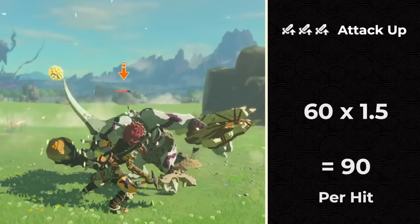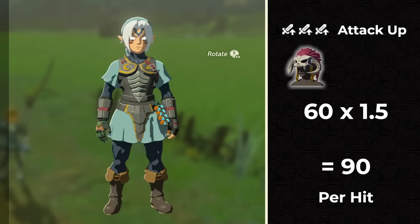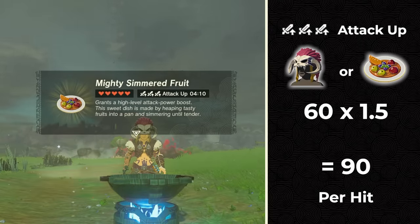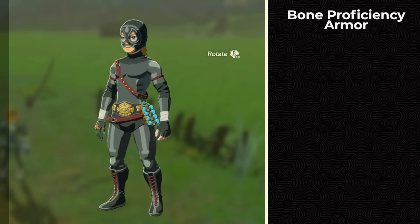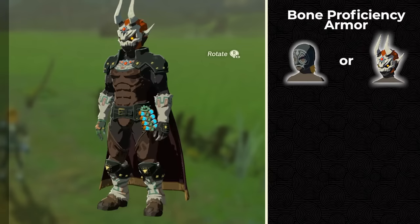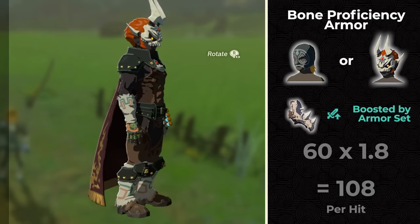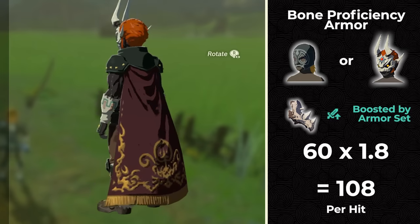If you have attack up 3, you're just going to multiply the total damage by 1.5 — this can be either an attack up armor or an attack up 3 food. 60 times 1.5 is going to be 90, so you'd be dealing 90 per hit. If you had a bone proficiency outfit on, like the radiant armor or the evil spirit armor, this would multiply the Mulduga jaw attachment, causing it to be 60 times 1.8, giving you a total damage output of 108 per hit.